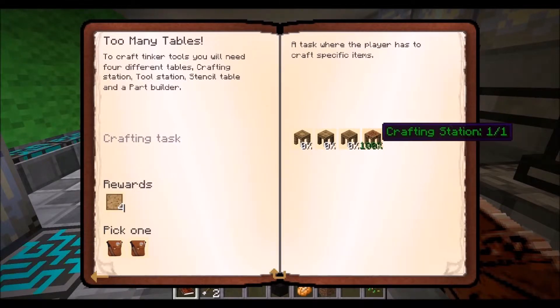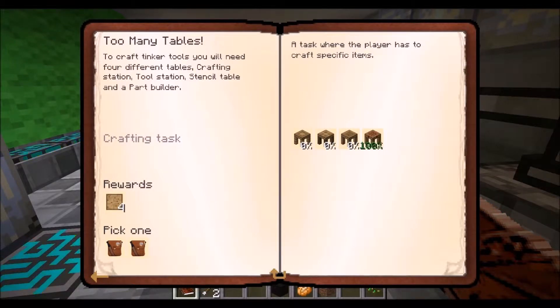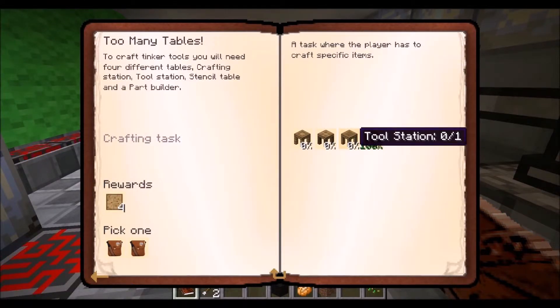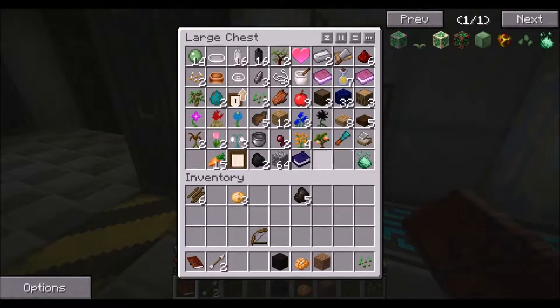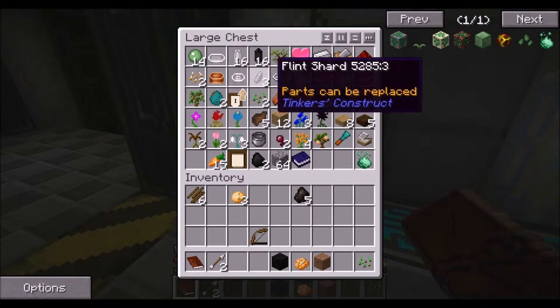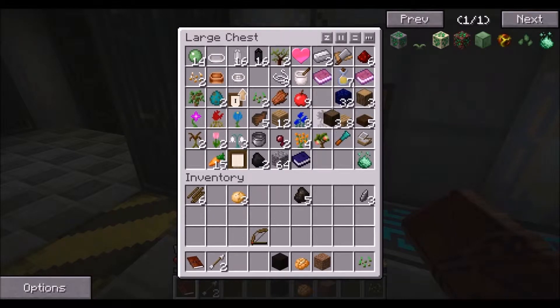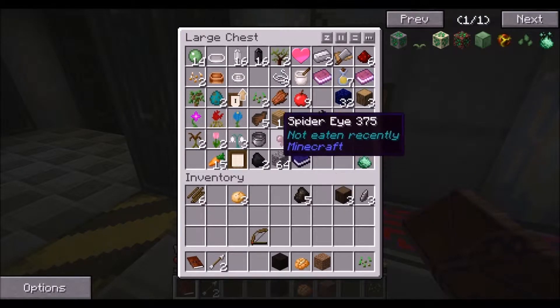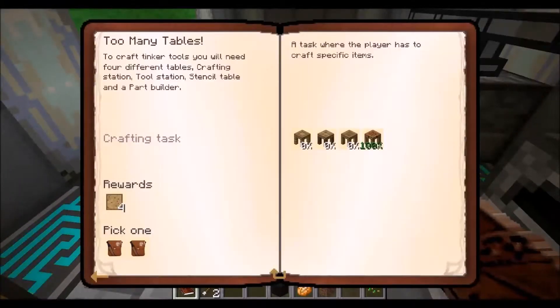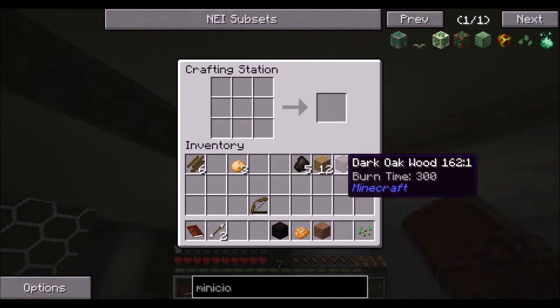I think this is similar to Magic Farm or Agrarian Skies, in that the basic vanilla-type tools are quite useless. Now, the only question is whether I have enough of the real materials - maybe the flint shards will work. I don't know if I want to make flint shards. Anyway, let's not get complicated, let's just look. So it wants me to make the basic stuff, and I know how to make the basic stuff.